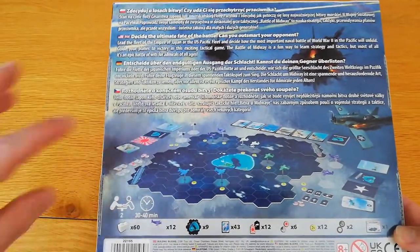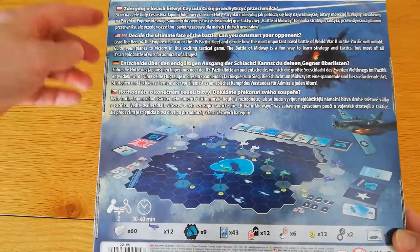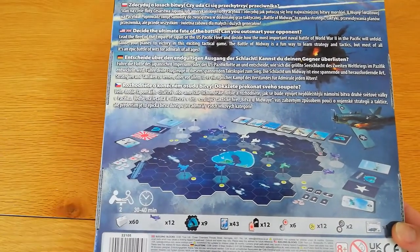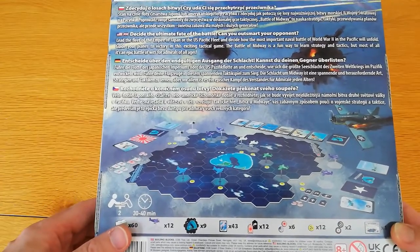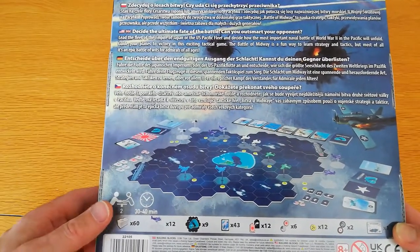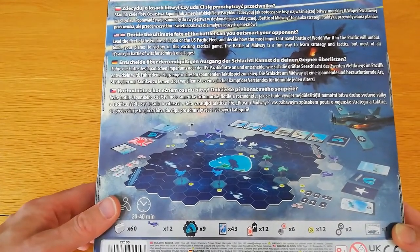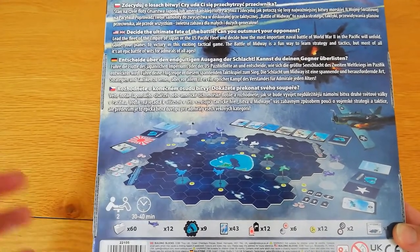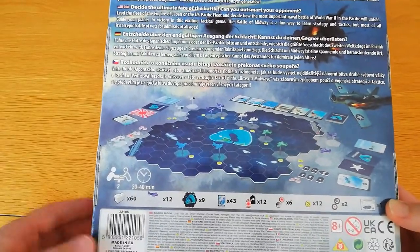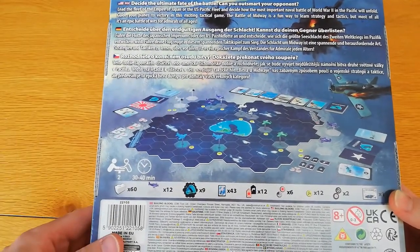This one intrigued me because we do have a map for the Battle of Midway — it is an aerial combat game. The text on the box is in a mix of languages: German, Polish, and I believe Czech, and of course English as well. The blurb says: lead the fleet of the Empire of Japan or the Pacific US fleet, decide how the most important naval battle of World War II in the Pacific will unfold, and guide your planes to victory. From that description, you'll probably realise this is not a deep strategic simulation, but much more of an entry-level game with a historical war theme.